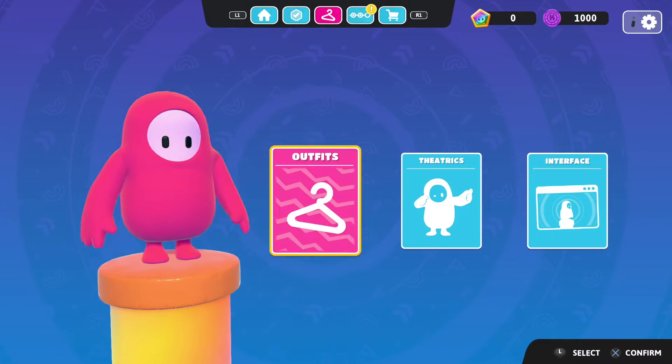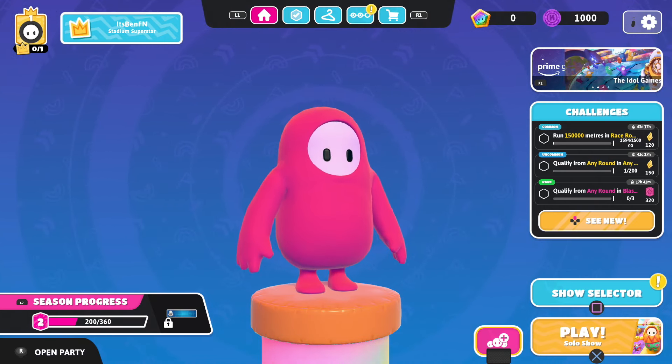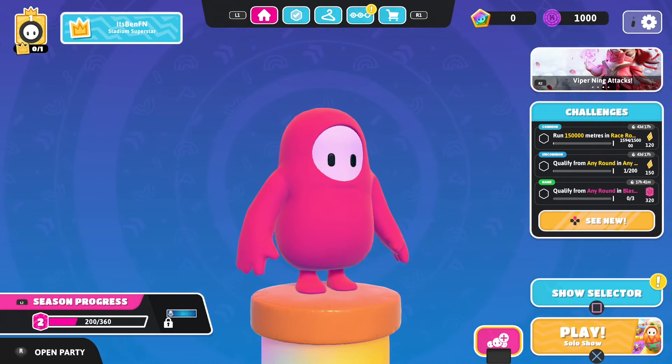Now I'm going to be telling you guys how you can play split screen on Fall Guys — two players — the easiest and the fastest way possible. So the first thing you want to do, in order to play split screen on Fall Guys, is just make your way inside of the Fall Guys lobby, just where I am right here.